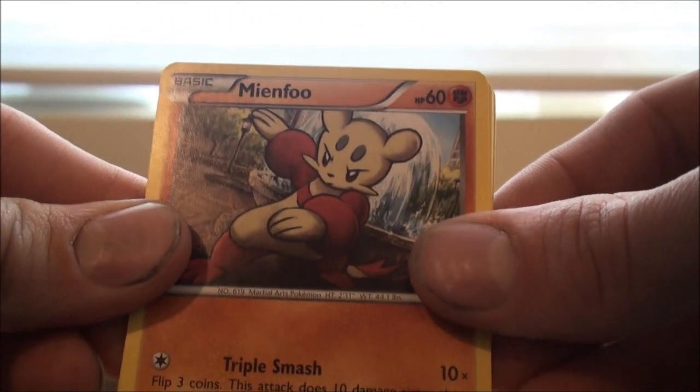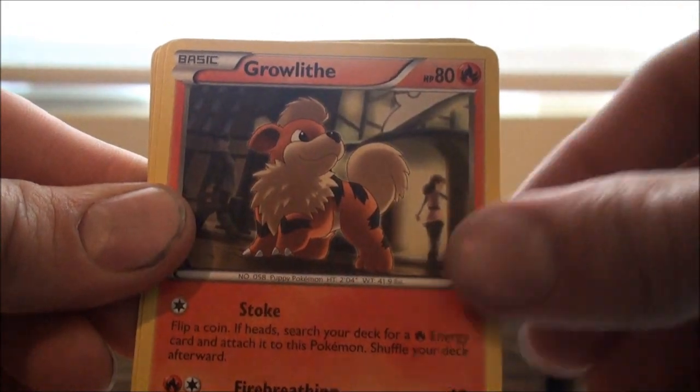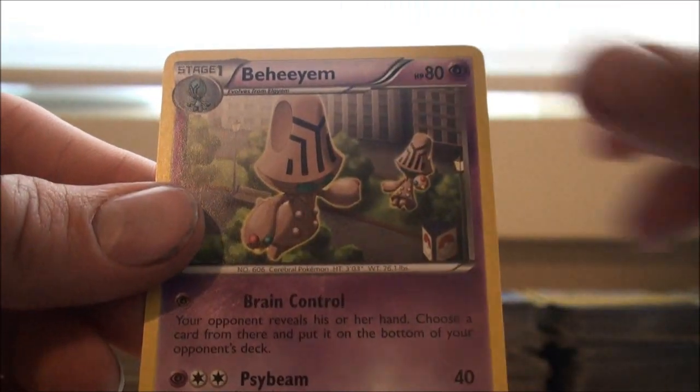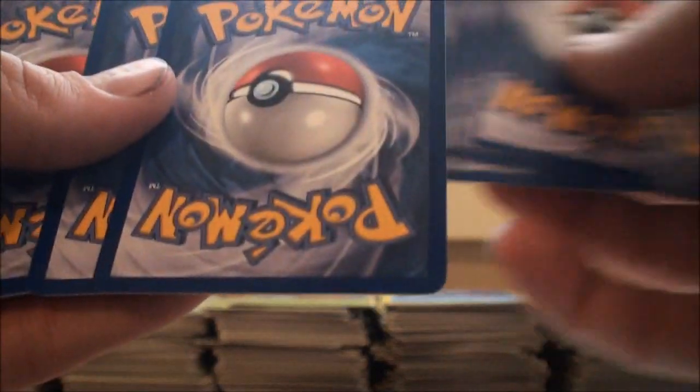We've got about six packs left. Here we have a Mienfoo, Sneasel, Bronzor, Growlithe, Voltoar, Mienshao, Jigglypuff, Krookodile, Reverse Simipour, and a Beartic. Don't like that. Just tearing through these — I want to know what my next EX is, and I want to know it's not a Kyurem. I want it to be a Mewtwo, or a Regigigas, or I get a Shining card. Just don't want another Kyurem or Shaman, because Shaman will make me just rage.